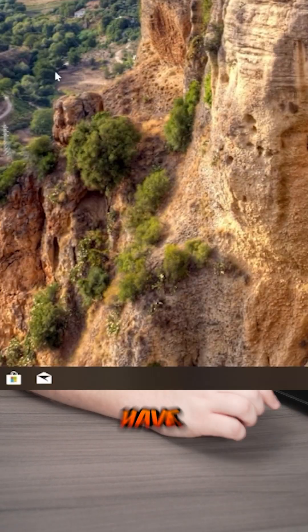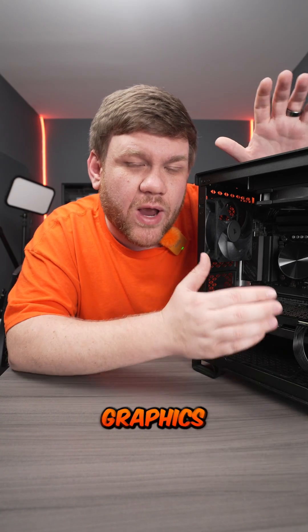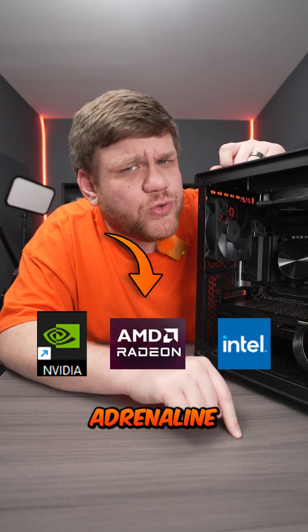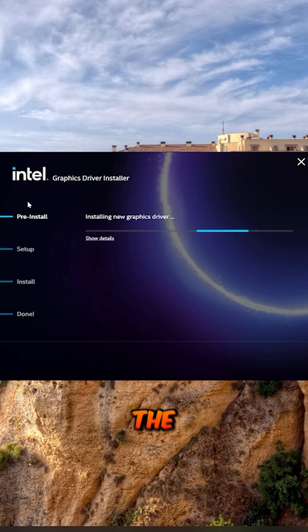Next, you need to know what graphics card you have. Right-click on the taskbar, go to Task Manager, then Performance, and look for your GPU. If you have integrated graphics on your CPU, you might have two options there, but normally it's the one at the very bottom. Then search for the Nvidia app, AMD Adrenaline, or the Intel graphics software, depending on which graphics card you have. Download the app and follow the instructions to install the latest drivers so you can get the most performance out of your system.